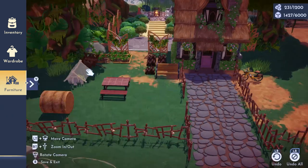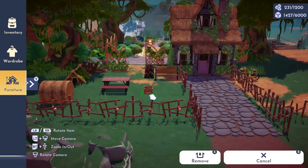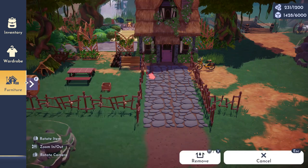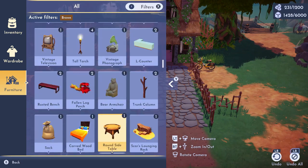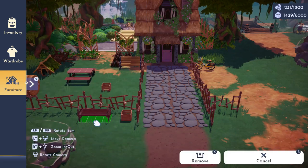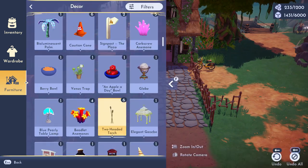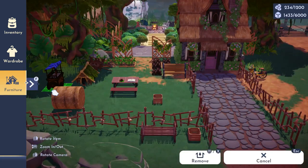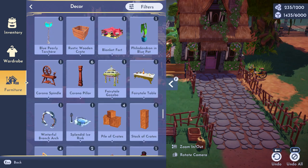I put the picnic bench because I feel it just goes perfectly with cottagecore vibes. I tried to find little baskets to put anywhere - I wish we could put stuff in the baskets. I really love the Casita basket and the wooden crates from Encanto - they're one of my favorites. I really wish we could put stuff inside them, but that's what it is. The bench matches so perfectly with the picnic table - same color and same vibe.